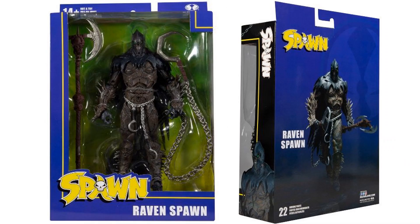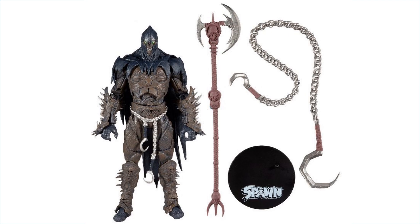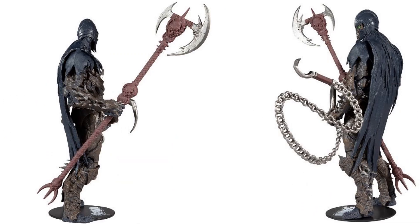Here we are with our Raven Spawn — front and back of the package. He's got his nice chain weapon and his staff. Figure base stand as well. On the back of the figure, I love the design — McFarlane's capes are amazing.